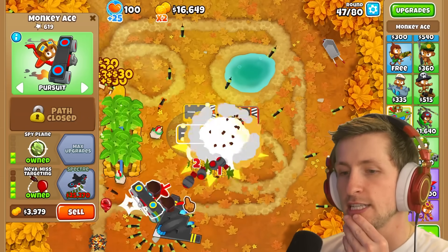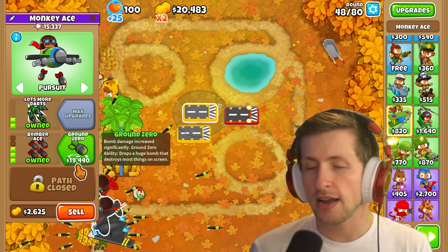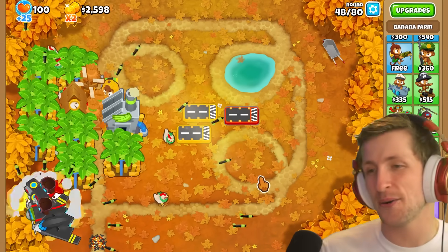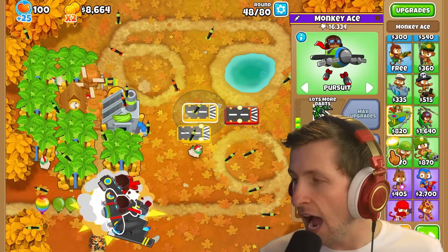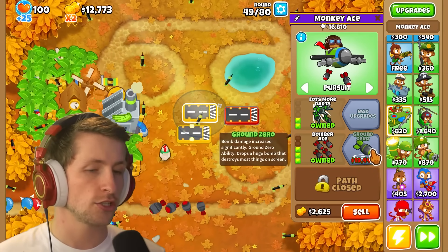I'd like to get T4s. Honestly, Spectre seems a little expensive. I kind of want to just get Ground Zero. We're doing okay — I'm going to get one banana research facility while we're chilling. Now we can save up and get Ground Zero. Ground Zero is just going to constantly drop bombs on them.